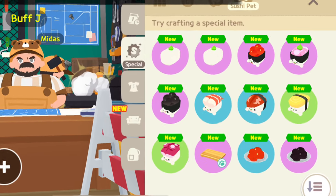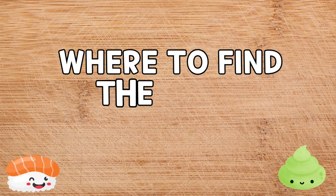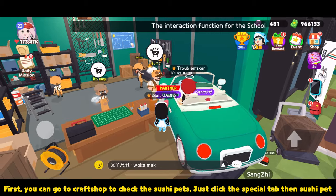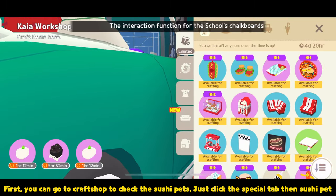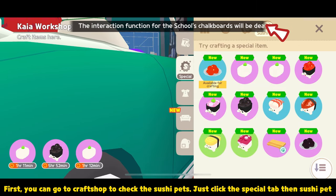The Sushi Pets are here for us to craft. Where to find the sushi ingredients? First, you can go to the Craft Shop to check the Sushi Pets. Just click the Special tab, then Sushi Pet.